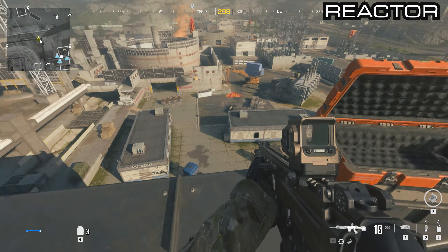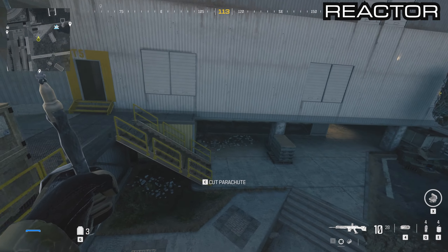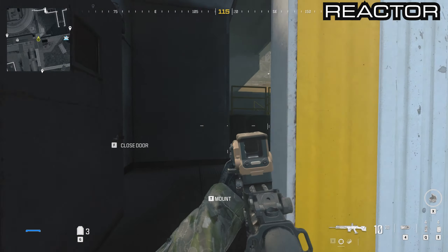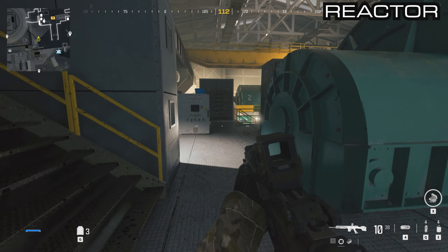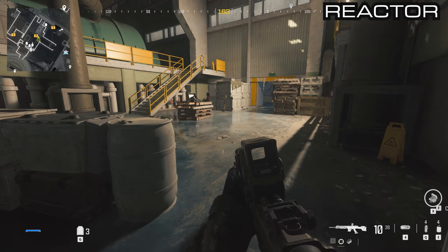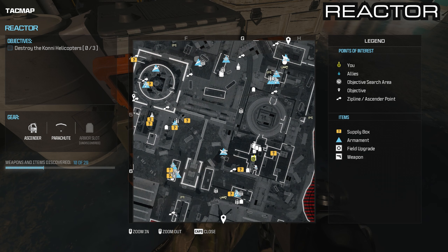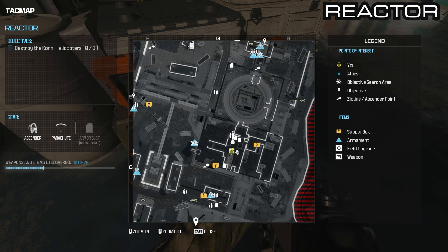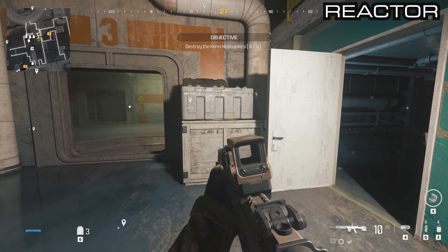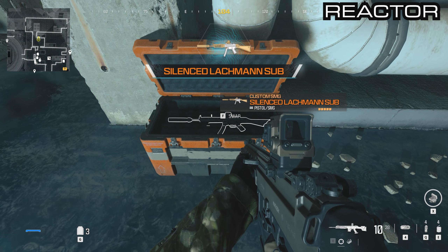From the crossbow drop down and you'll see a door just below this catwalk — it says T5 above it. This brings you into a generator room. On the bottom floor in front of these boxes you can get the incendiary Bryson 800. From here you'll see the door going into G5, and just inside is the next supply box with the suppressed Lachman Sub.